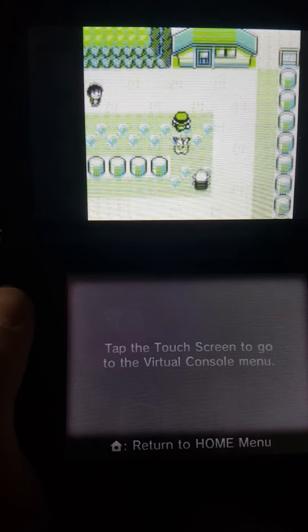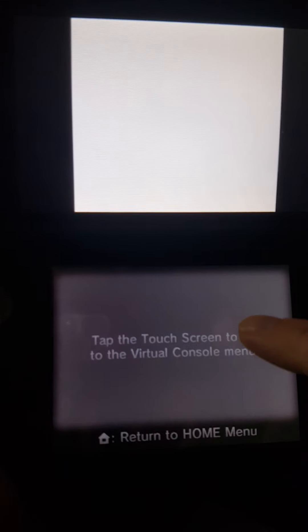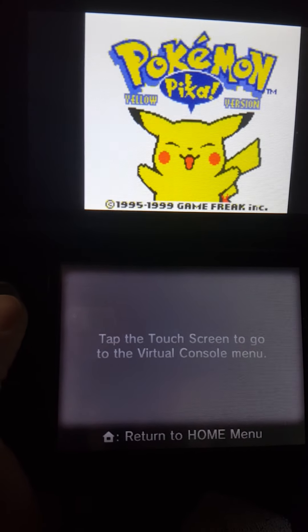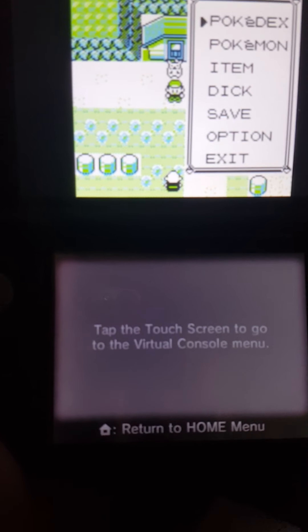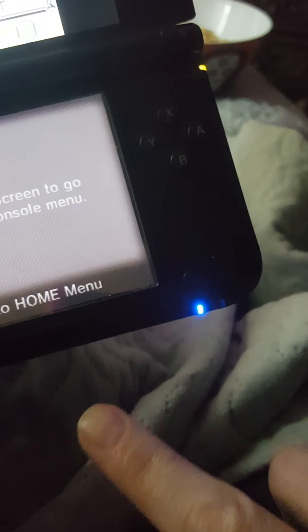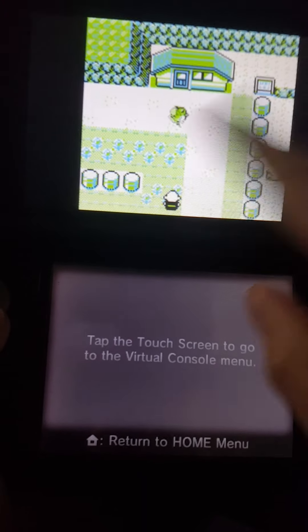We'll go ahead and get started. We'll come here and then as soon as you come into his view — hold on guys, I saved it — we'll start right back at the old man. All right, we'll come over here, get right in front of him, come down and hit Start. There it goes. Make sure you hit this Start and not this one — this one brings up the menu but it's too slow. All right, so we're going to fly to Fuschia City. He's gonna see us but then we're gonna fly away.